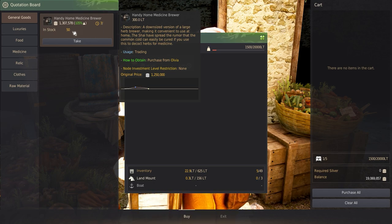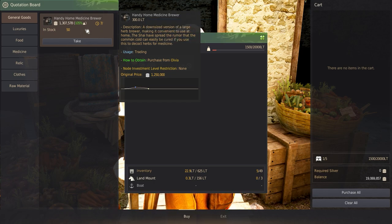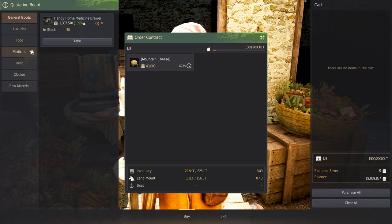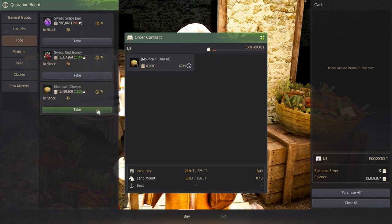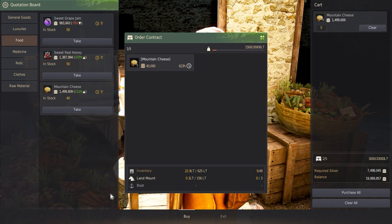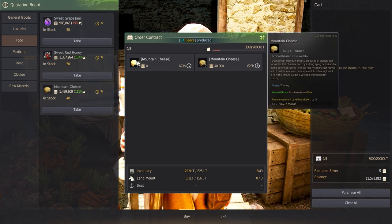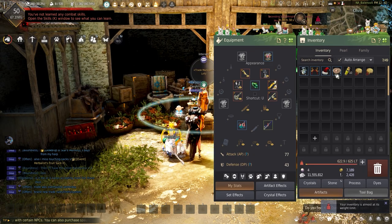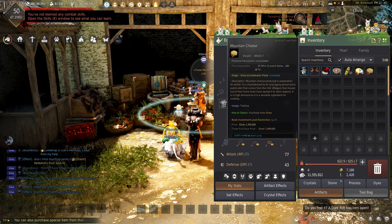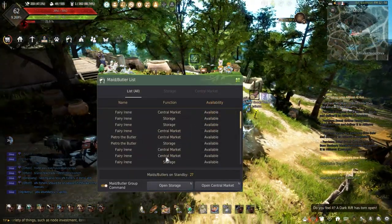202 new trade goods were added, weighing 300 LTE each. You can see the items you choose to buy, their valuation, node restriction if it's a higher level node, how long the item will last, and the weight. Choosing to buy a trade good will send it to the new order contract storage, where all trade goods for active trading will be stored. There's a max weight of 20,000 LTE and 65 max slots. Anything bought from the trade manager will only be placed into your mount or onto you — storages and warehouses can't be used, and maids cannot pick these up either.